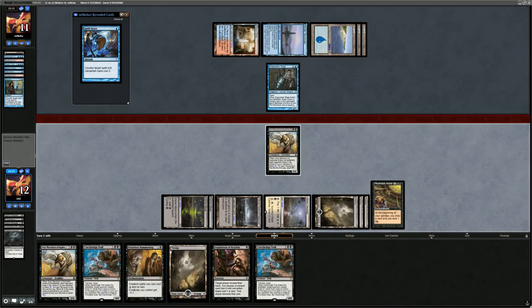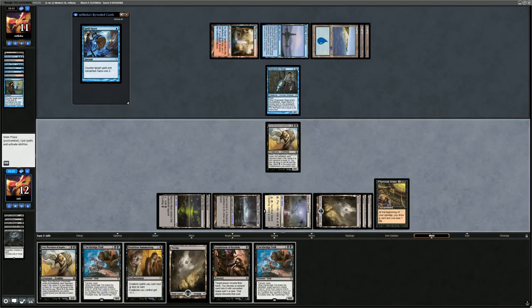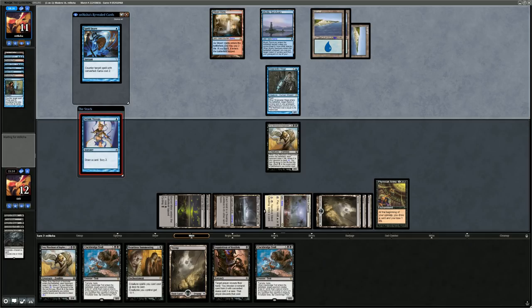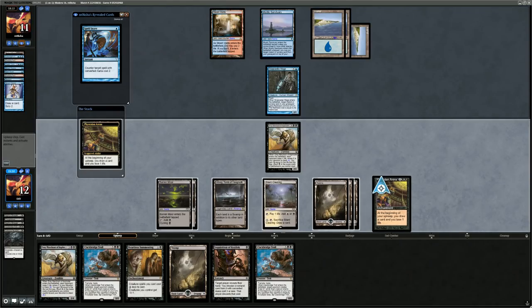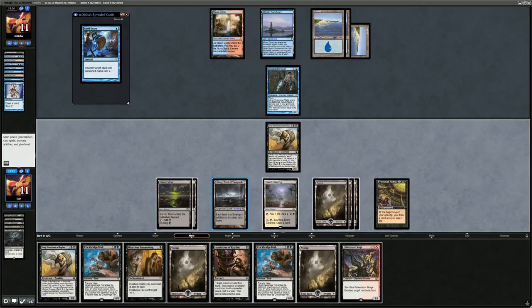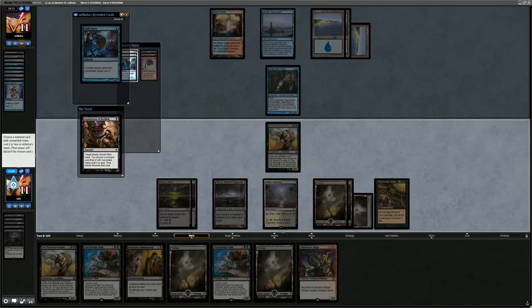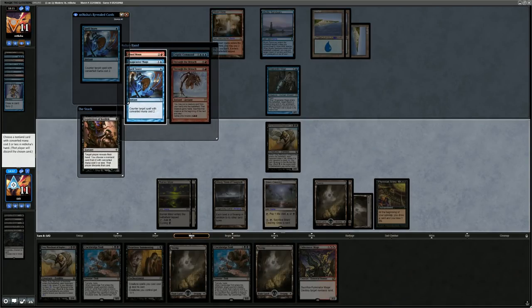Opponent fetches for Mystic Sanctuary, putting Through the Breach back on top — probably means they have Emrakul in hand and are about to combo next turn. Remand is also very good against us without Summoning in play. Could have considered casting the Summoning into Spell Snare since that would open the window for Fulminator Mage. But wanted to keep the Summoning to try and resolve it next turn. Serum Visions — maybe they didn't have Emrakul in hand yet. Still get to live.